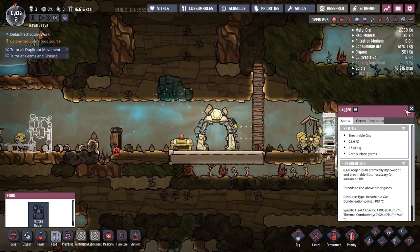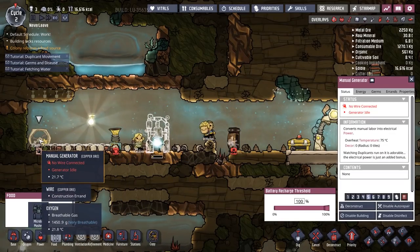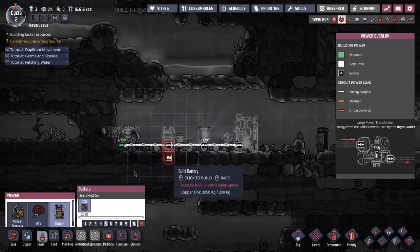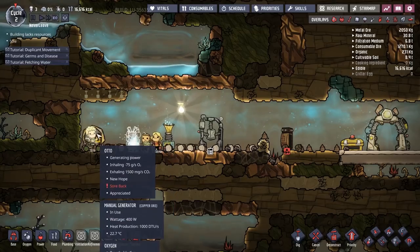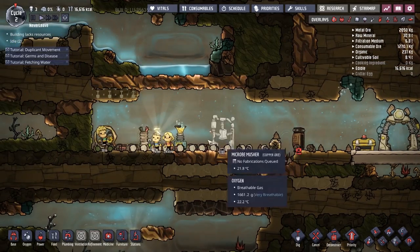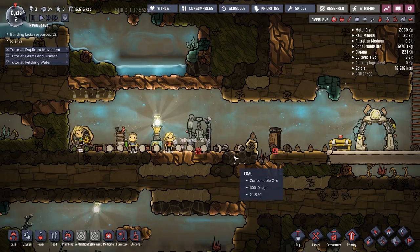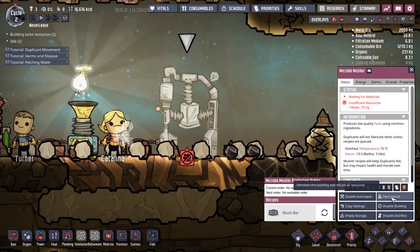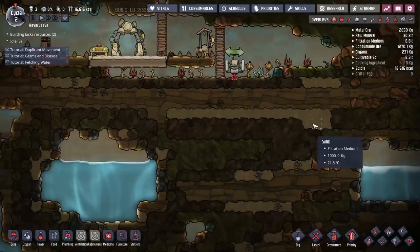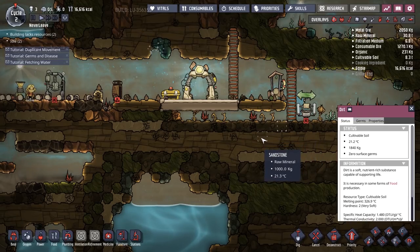Oh great, what are you doing? Can you build the food source? We need a battery — that would help, keep power stored. Perfect, thank you for doing your job on the wheel like the hamster you are. It's currently cycle one — looks like we're making progress. Let's make some mush bars. What do you mean it's not working? Infinite resources — water. We need the water down there, that's the only source of water it seems.